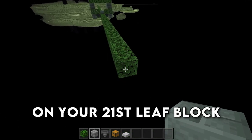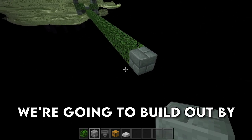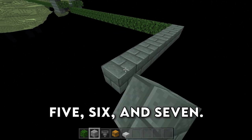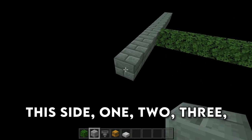On your 21st leaf block, place down a building block right here, and then build out by 7 in both directions — 1 through 7 on one side, and 1 through 7 on the other side.